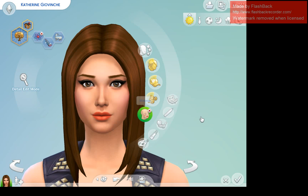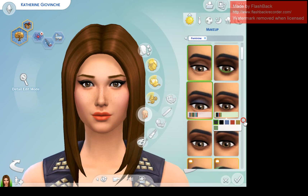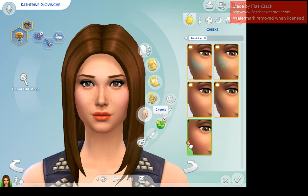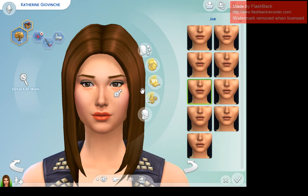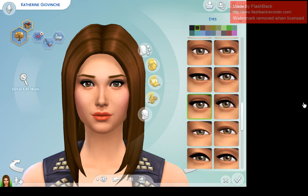For her makeup we want to do something natural — definitely not anything wild. We're going to go with this greenish-brownish colored eyeshadow, it's very simple. For her cheeks we want just a normal blush. We're going to leave her lipstick as is, and she's not going to have any eyeliner. I'm going to change the way her jaw is just a little bit.